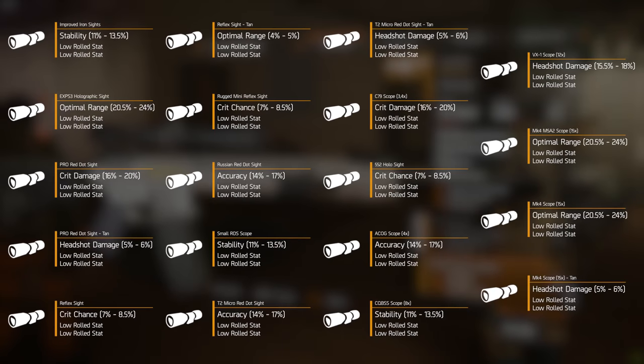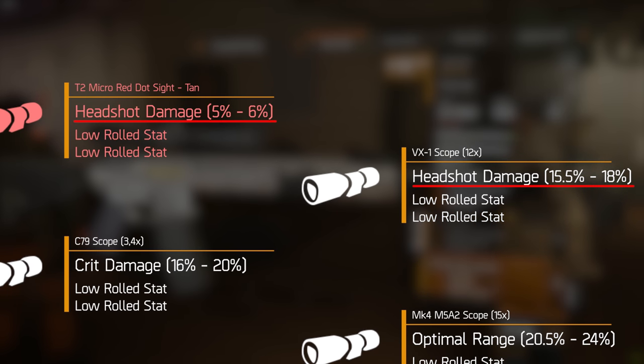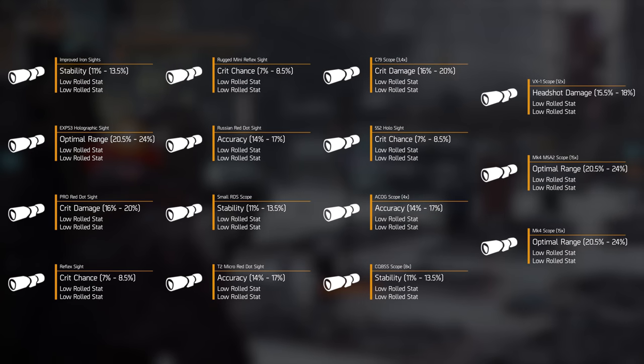There are 19 different scopes in the game. However, four of those are 100% useless — the ones with '10' behind their name. For some reason, these scopes have a much lower high-rolled stat than their non-10 labeled counterparts, so you do not want to get these ever. They are quite a waste — just ignore them and pretend they don't exist.